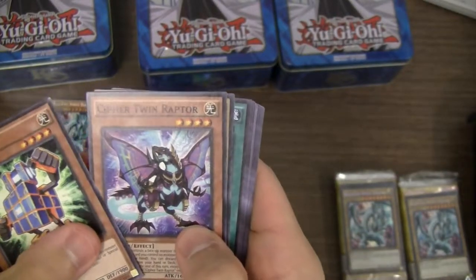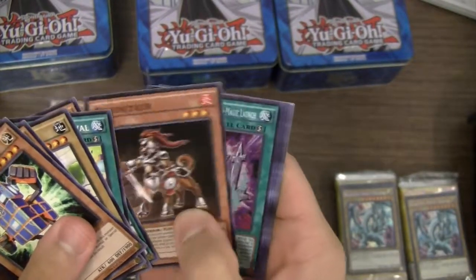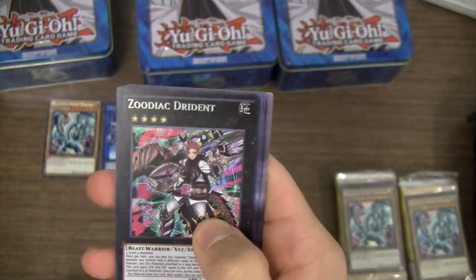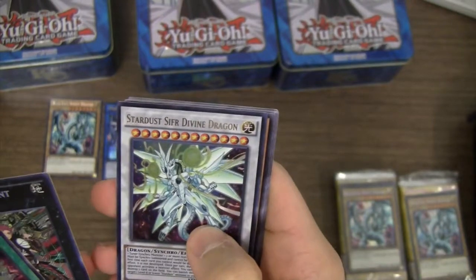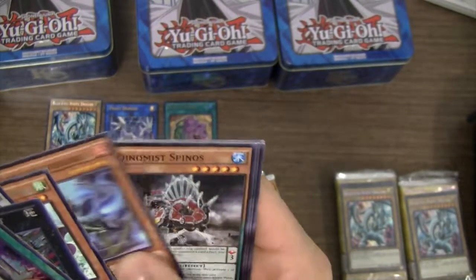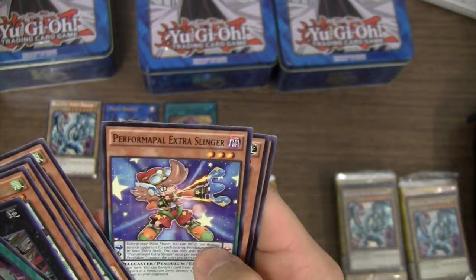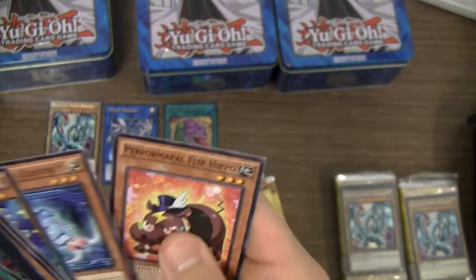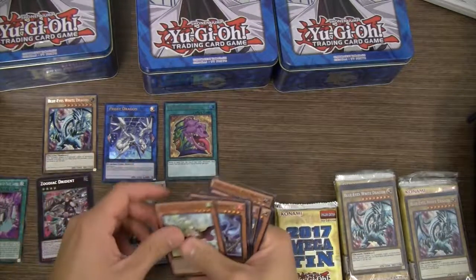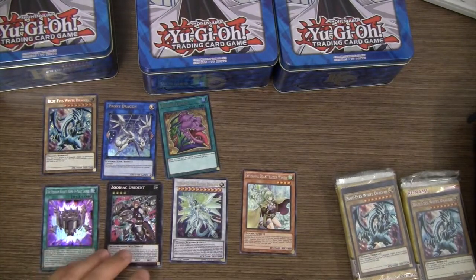We've got Kuban, Cypher Twin Raptor, Angel Trumpeteer, Super Hippo Carnival, Metro Gnome, Canatear, and our Super Rare is the Phantom Knights Rank-Up Magic Launch. Then our Secret Rare is Zodiac Drident. Then our Ultra is Stardust Cypher Divine Dragon. Then we have Spiritual Beast Tamer Winda for our Rare. Miscellanosaurus, Dino Miss Spinos, Symphonic Warrior, Synthesis, Performapal Extracenter, Digital Bug Centibit, and Performapal Flip Hippo.